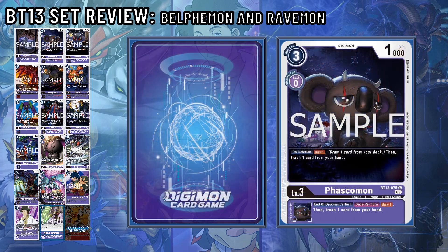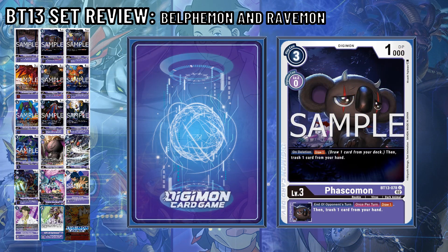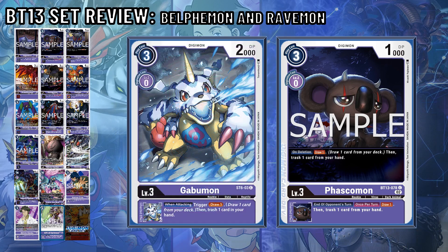Phascommon is a dark animal Digimon that on deletion draws one and trashes one. Its inheritable, end of your opponent's turn once per turn, does the same thing of drawing one and trashing one. In a more defensive purple deck, I could see this card being valuable as you don't have to attack — in the case of starter deck Gabumon.